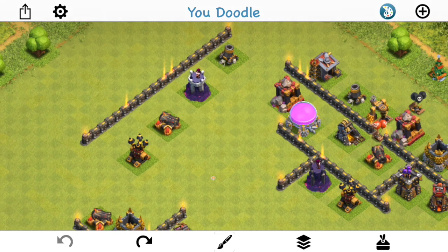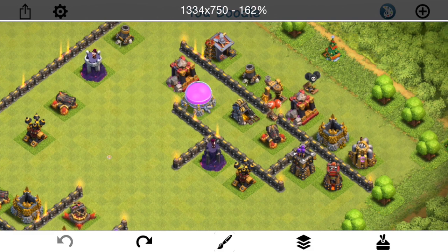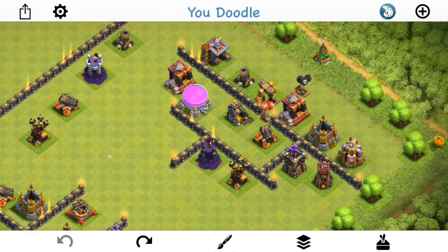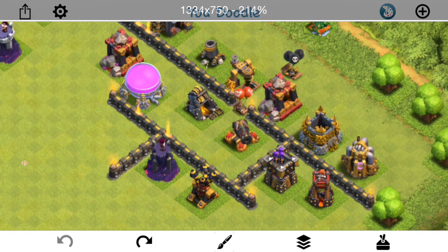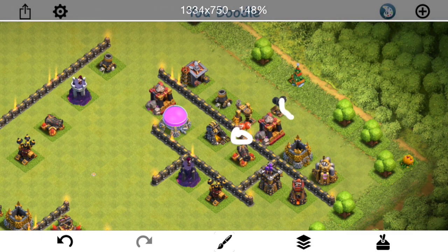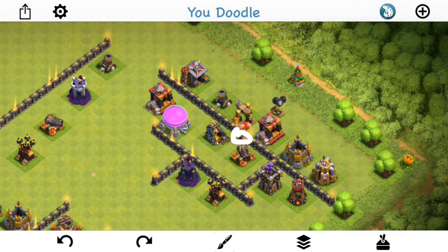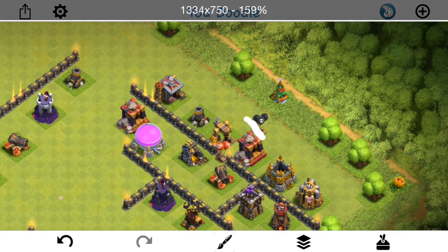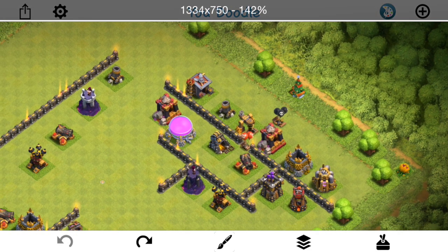Oftentimes you want them going in on the side of a base. It's rare that you send witches in on the corner — typically the way the attacks work, you're coming in on the side. So let's say you're gonna wall breaker in right where the red bomb is — that signifies the wall breaker. The X, or the black air mine, is where you're dropping your troops. You can't drop them right there; of course you have to drop them back here beyond the buildings. So that's where you're dropping your troops, and red's the wall breaker.